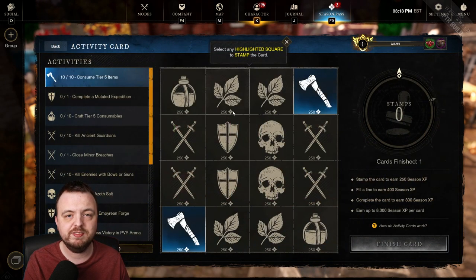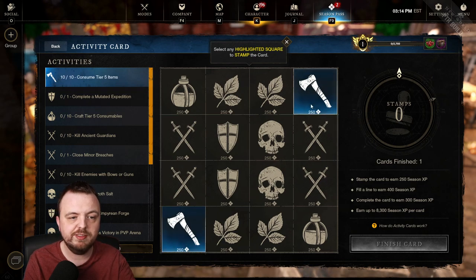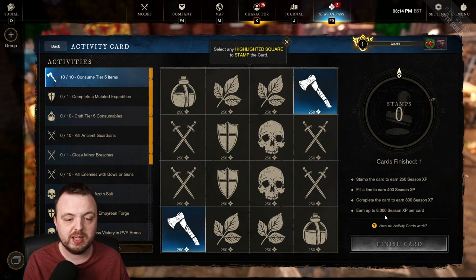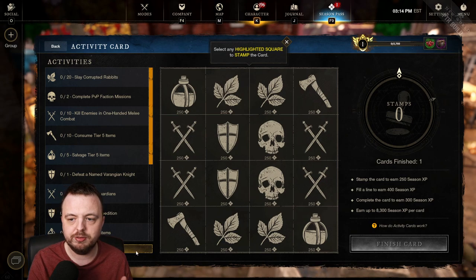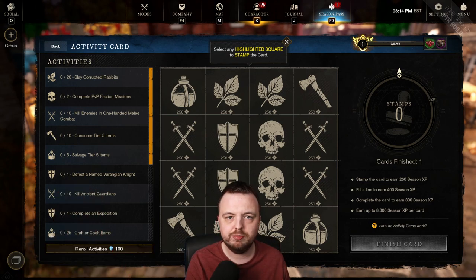The activity card is effectively bingo. You complete tasks on the left — for example, consuming 10 Tier 5 items — to stamp the card and earn XP. A single stamp gives 250 XP, completing a full line gives 400 XP, and completing the whole card apparently earns 8,300 season XP in total. Once one card is done, another should pop up. If the initial tasks aren't to your liking, you can re-roll — starting at zero cost, but it then costs 100 Azoth, and I'd guess that goes up, probably capped around 1,000.